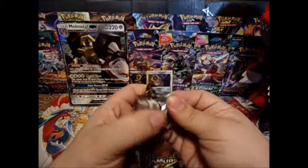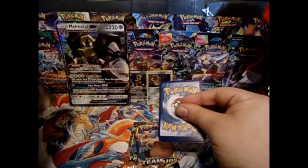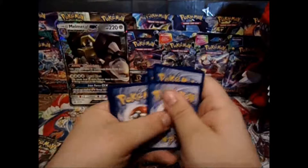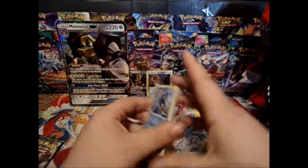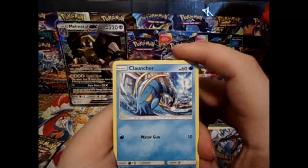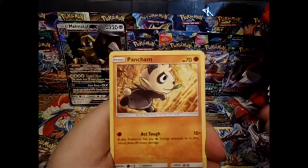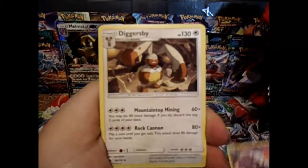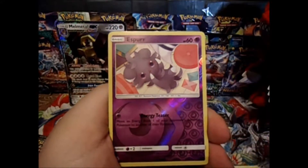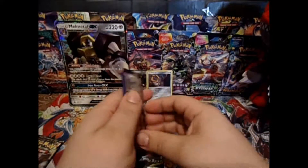Next up, Forbidden Light. The XY Aeroset pack almost threw me off. We have a Cloncher, Gible, Noibat, Pancham, Esper, Diggersby, Lady, Brixian — nice — Esper Reverse, and a Buzz Wall. Nice. Baby Buzz.